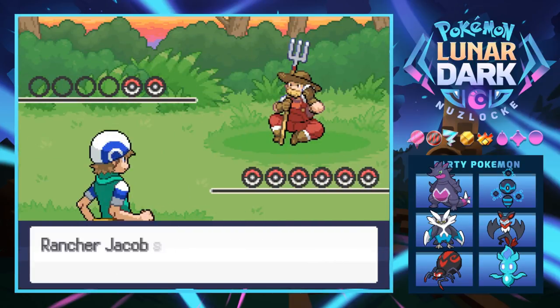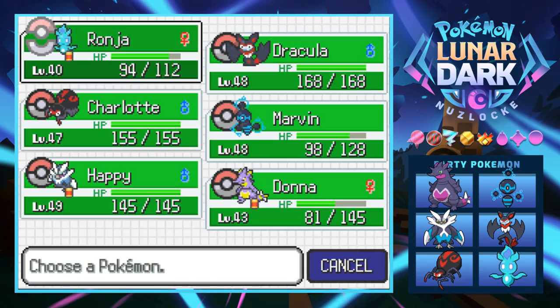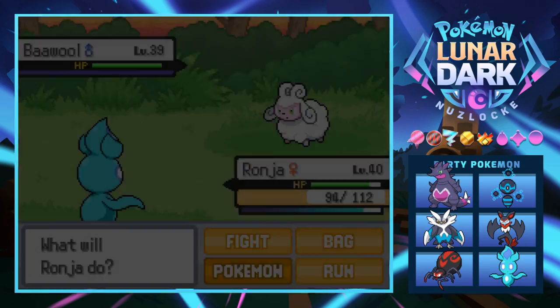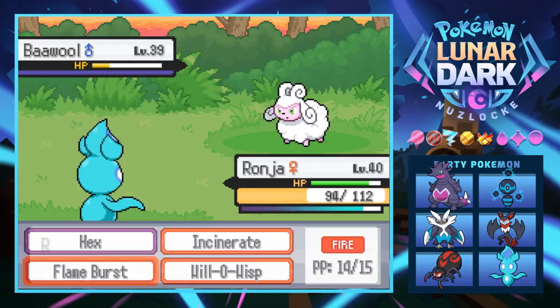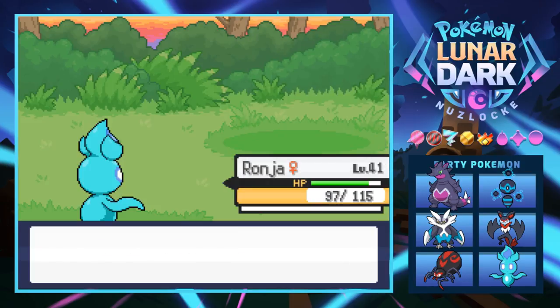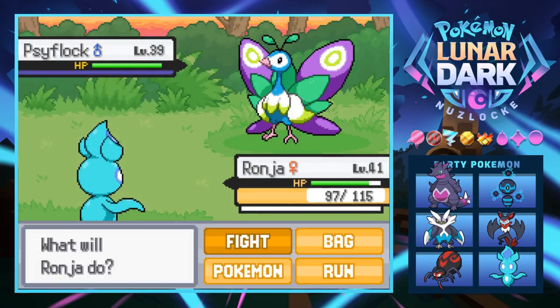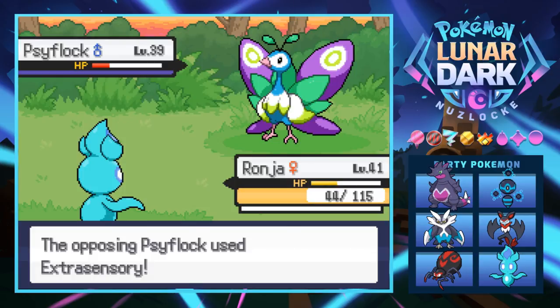Jacob has two Pokémon. He leads with a Bantwill at level 39 - it's like a Wooloo, charming little thing. We check move powers: Incinerate at 60 and Flame Burst at 70, so Flame Burst is the best option. Bantwill is arguably cooler because it evolves into so many different types. Next is Scyflock - we'll stay in and go for a Hex. We did catch a Scyflock last episode. Hex almost finishes it but it hits back with Extrasensory, throwing purple powder and doing a lot.